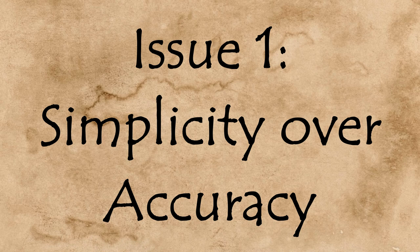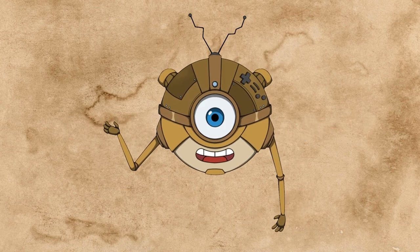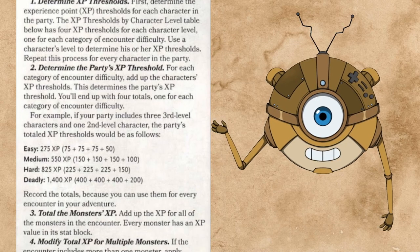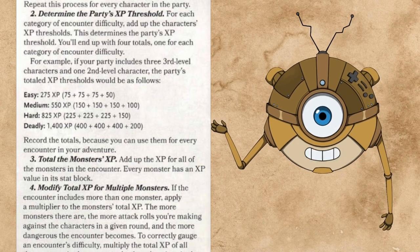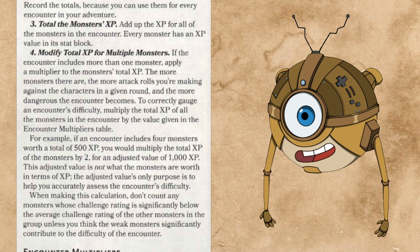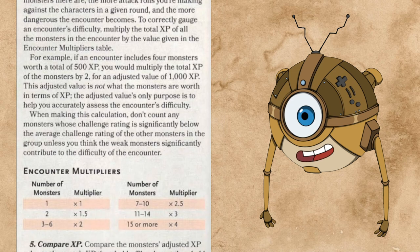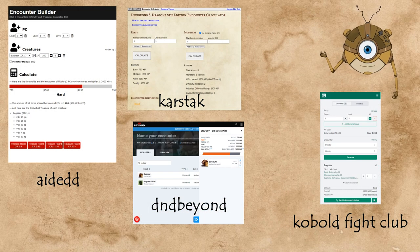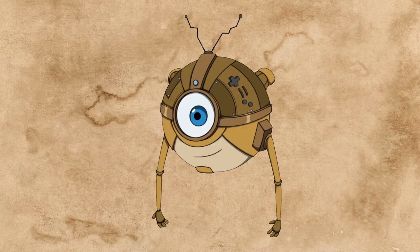Issue one: simplicity over accuracy. If you look at the formula the Dungeon Master's Guide gives you for how to gauge how difficult an encounter should be, you might notice that this entire section is written under the assumption that you, a human, would do the calculations by hand. These days everyone is carrying a supercomputer in their pocket, so what we've seen happen throughout 5e's lifespan is a bunch of challenge rating calculators, either as a website or as mobile apps, that crunch the numbers so you wouldn't have to. Unfortunately, to ensure it would be doable by humans, the Dungeon Master's Guide had to simplify the math, even if that meant sacrificing the accuracy of the results.